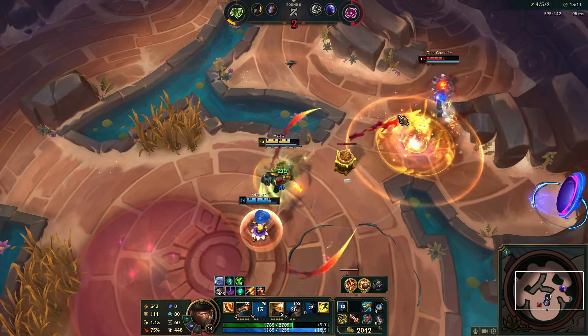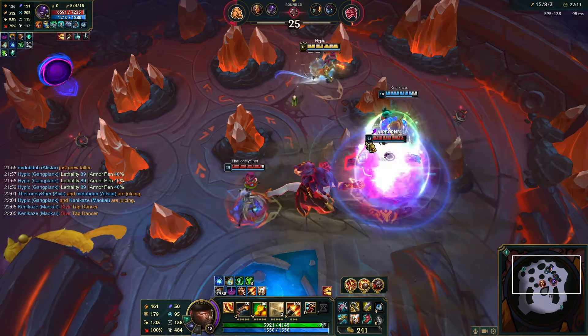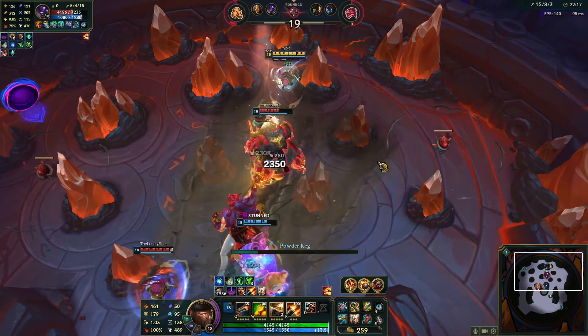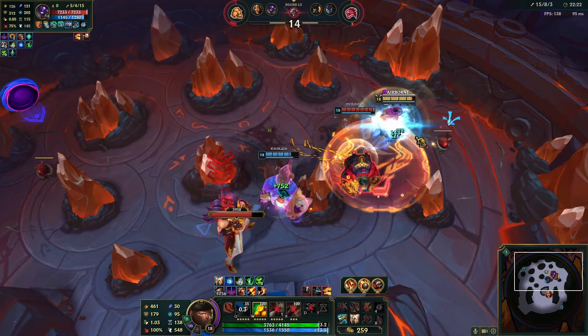Another important thing for GP is his breakpoints. Usually champions spike at level 6, 11, and 16, as this is when they get points in their ult. But GP is different — he instead spikes at level 7 and 13, but mainly level 13. This is because at these levels his barrels decay faster, making comboing a lot smoother.